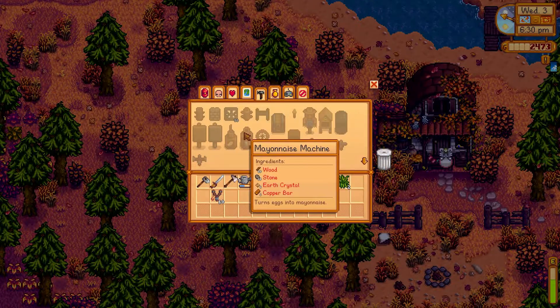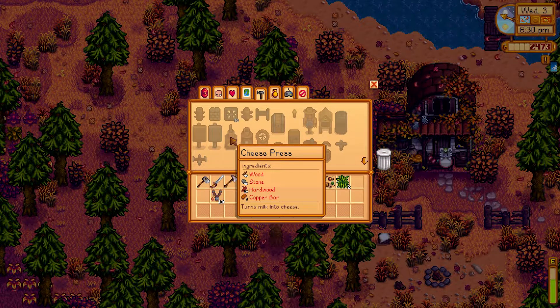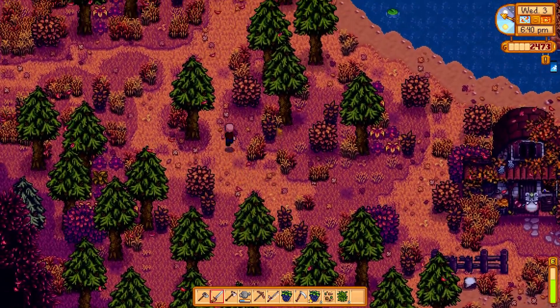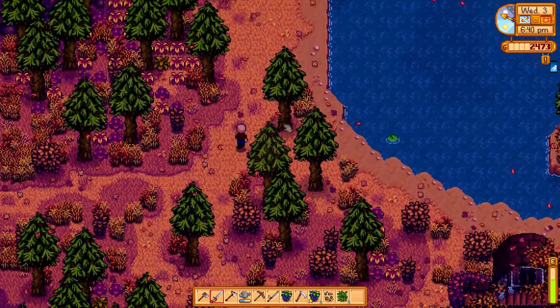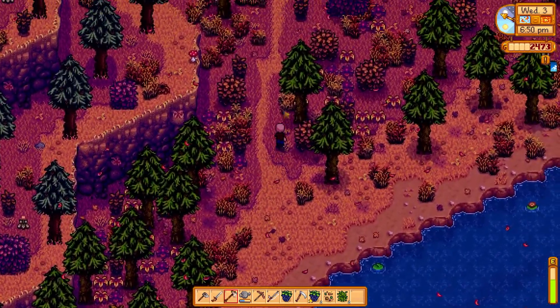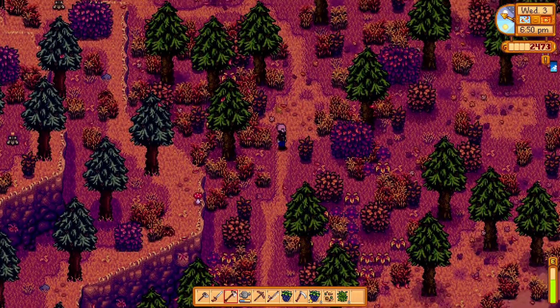A cheese press isn't expensive — it's hardwood, stone, and a copper bar. We could make a couple of cheese presses. Wait, do we have it unlocked? Yeah, I have it. Oh then yes, let's do that — hang on to the milk for now, we'll make a cheese press.